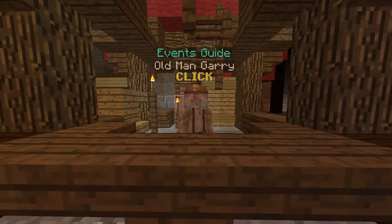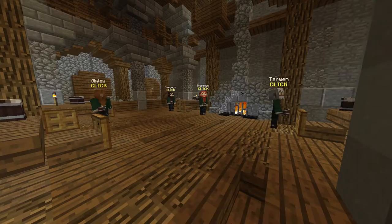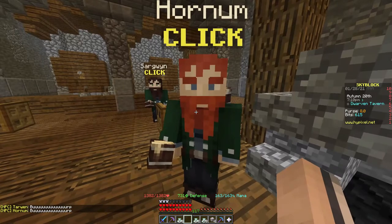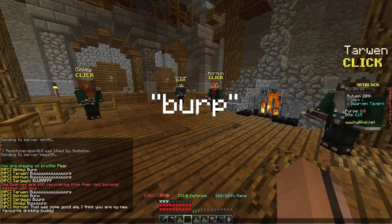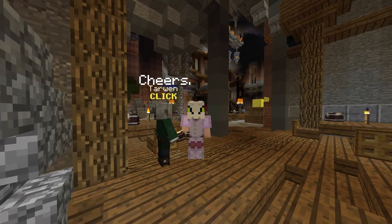Old Man Gary notifies things such as raffles and goblin raids. Fetra makes you grab things for him. The lads at the pub — Grimly, Tarwin, Hornum, and Sargwin — don't carry any purpose, but they are mates having fun. And if you type 'burp' into chat after you've clicked on all of them, they actually make you one of the boys.